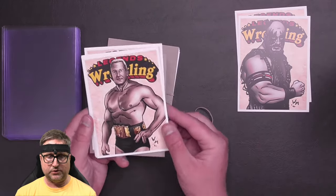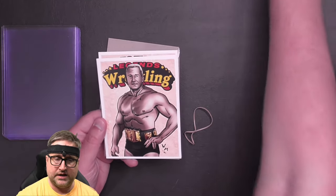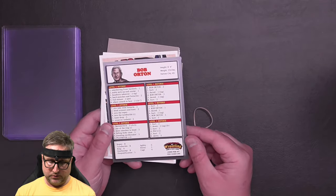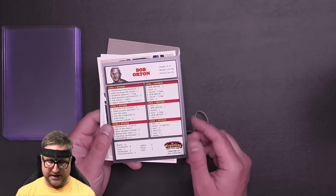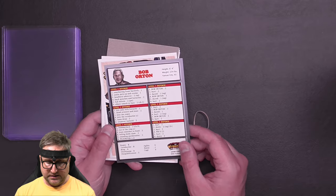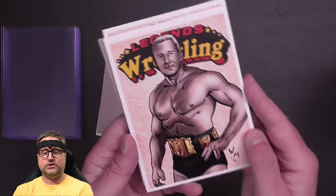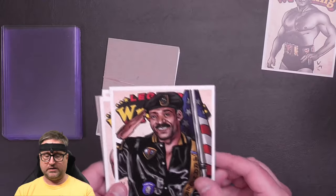These look to be Promoter Prime cards. There is Bob Orton Sr. — a 3 pin rating with the advanced rules, a big pile driver as a plus 2 finisher. Looks to be a good wrestler, not somebody I think I would use, but there you go. Very cool artwork. Bob Orton right there.